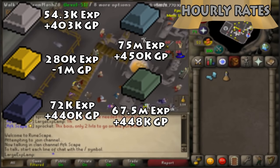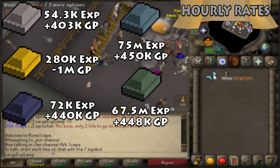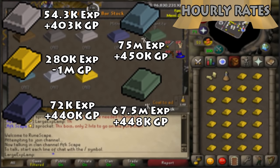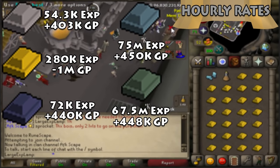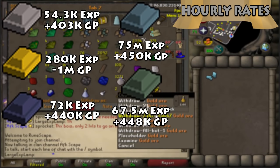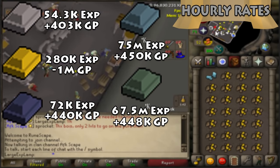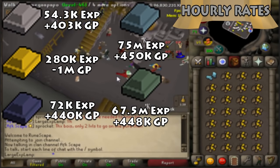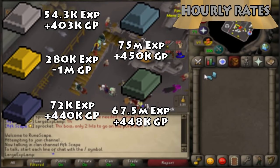Based on those bars-per-hour rates, steel bars come out to 54.3k XP per hour with a 403k GP profit per hour for only needing 30 Smithing — pretty good overall. Gold bars are the main XP method but obviously the main loss, coming in at 280k XP per hour.